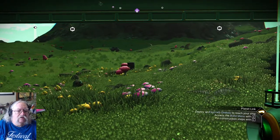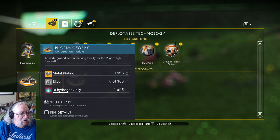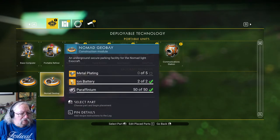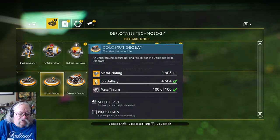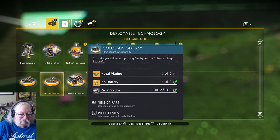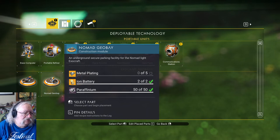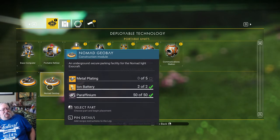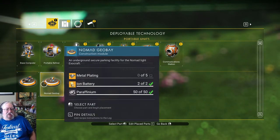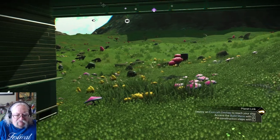There's a knowledge stone there. Let's see if I can't make a geo-bay. Silver is going to be hard to get. All I need is metal plating for that one, and for a Colossus that would be even better — I only need five metal plating and four ion batteries. I'm kind of inclined to go for the Nomad — I'm not sure which is faster. The Colossus obviously holds a lot more. Either way I'm going to need five metal plating, so start mining.